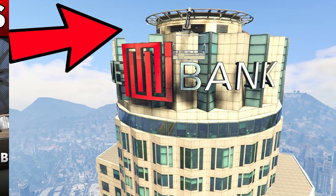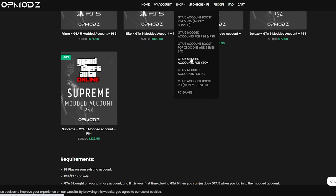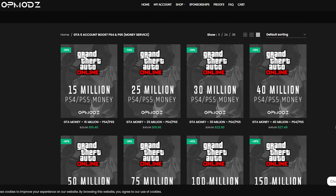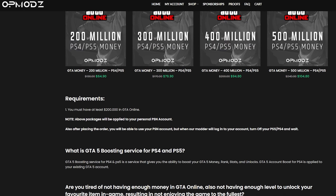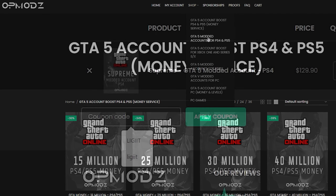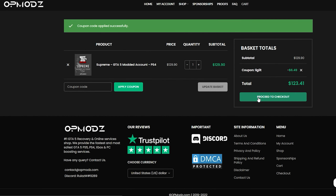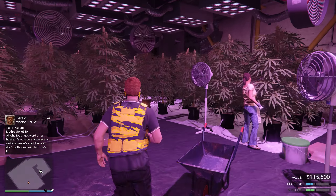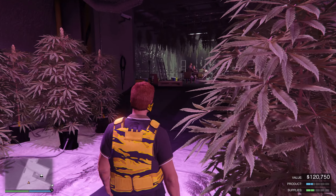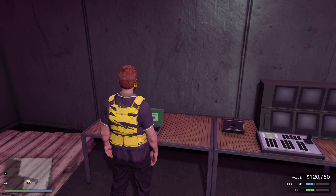Have you ever been broke in GTA and just wished you could get rich without spending a bunch on shark cards? Luckily there's OP Mods — a GTA 5 money account and services website that's trustworthy, has a five-star rating on Trustpilot, and is cheaper than other competitors. Use code 'discountlegit' for a 5% discount on all purchases.